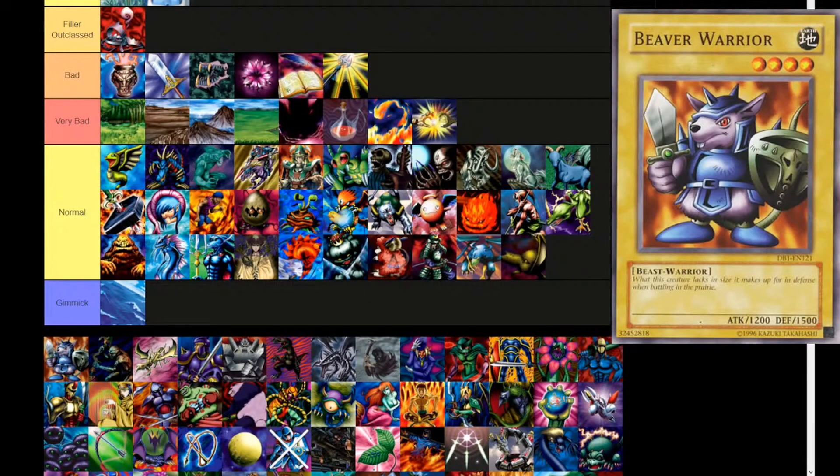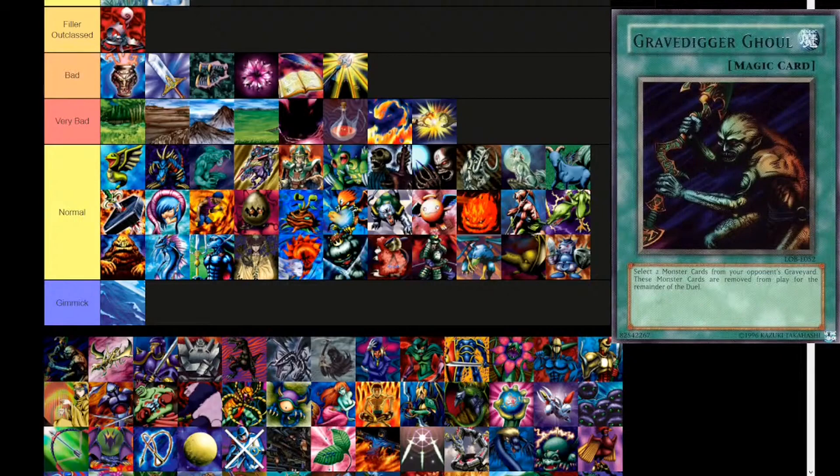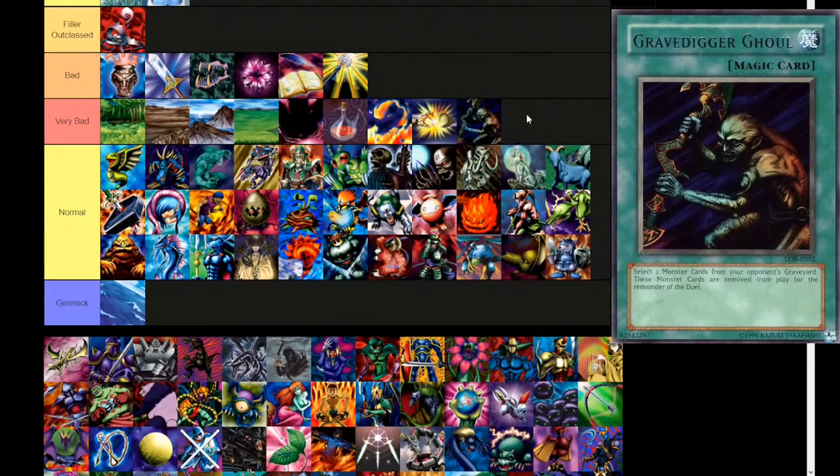Next up, Beaver Warrior — this is a meme card. Earth attribute, level 4, beast warrior type. 'What this creature lacks in size, it makes up for in defense when battling in the prairie.' 1200 attack, 1500 defense. This card actually has had an errata not reflected on the card, which makes me sad. Your card doesn't do what it says it does. Next, Gravedigger Ghoul — normal spell. Select two monsters from your opponent's graveyard; these monsters are removed from play for the remainder of the duel. Now this card just banishes the monsters — it doesn't even prevent them from using them or removing them from the banished zone.